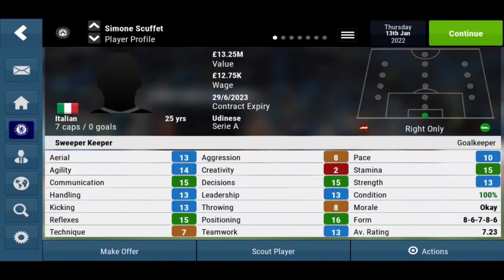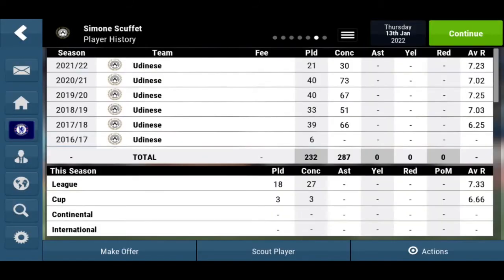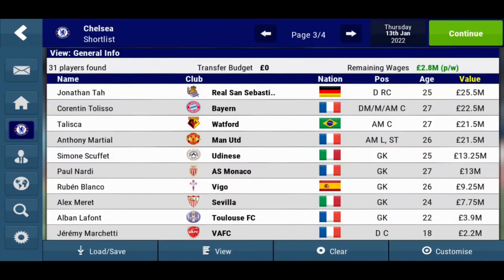So now we have Simon Scaffert again. He has 7 caps for Italy now. He is 25 years old, and his value has gone up — he's on a 13 million rating. He has also played over 200 games. However, he also has a negative games-played-to-goals-conceded ratio, so that might not be too good.